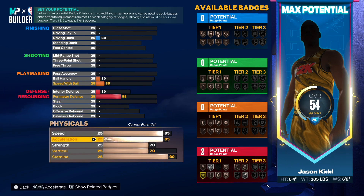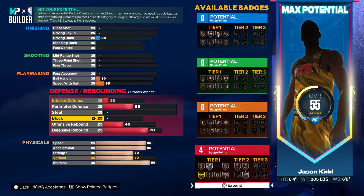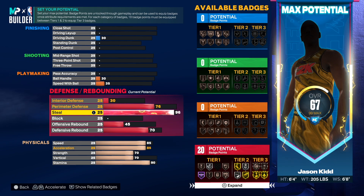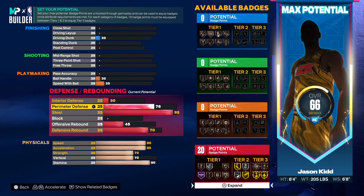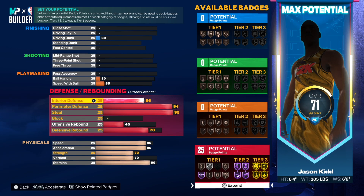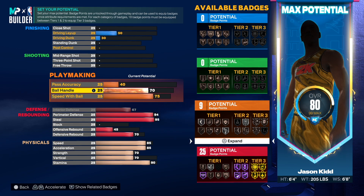Now 70 on the rebounding. Offensive rebound at 45, since he had a 45. Block at 30 — don't put anything on block. Steal was a 96, so we'll go 95. Perimeter defense was a 94, so going 94 gives us that pick dodger badge. Interior defense — max that out to 67. We're getting 25 badge points and this build is already looking amazing.